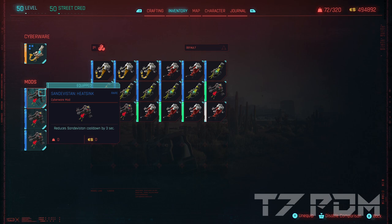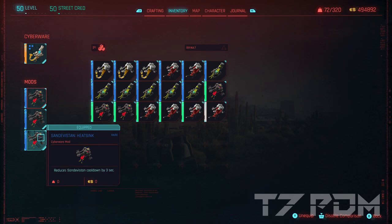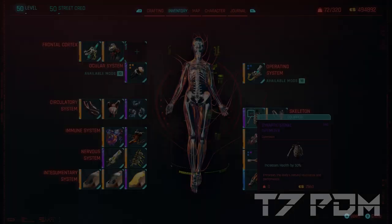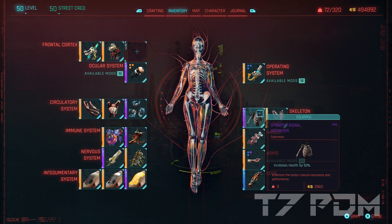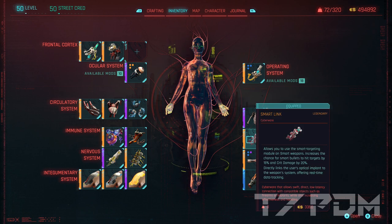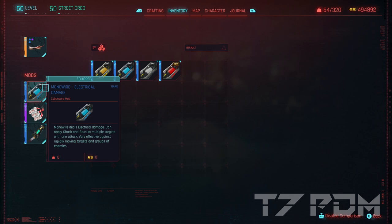Together with the bioconductor, these heatsinks will be just as good as legendary ones. Since we have 100% crit chance from Merciless anyway, I wouldn't recommend going for the 5% crit chance mod here — you can only use one of them, so the heat sink is the better option. We will get the epic skeleton for 50% additional health increase, and the legendary micro rotors, which will greatly affect our monowire damage. The legendary smart link is not needed unless you really want to play with smart weapons, and then we have the monowire with over 4,600 DPS.